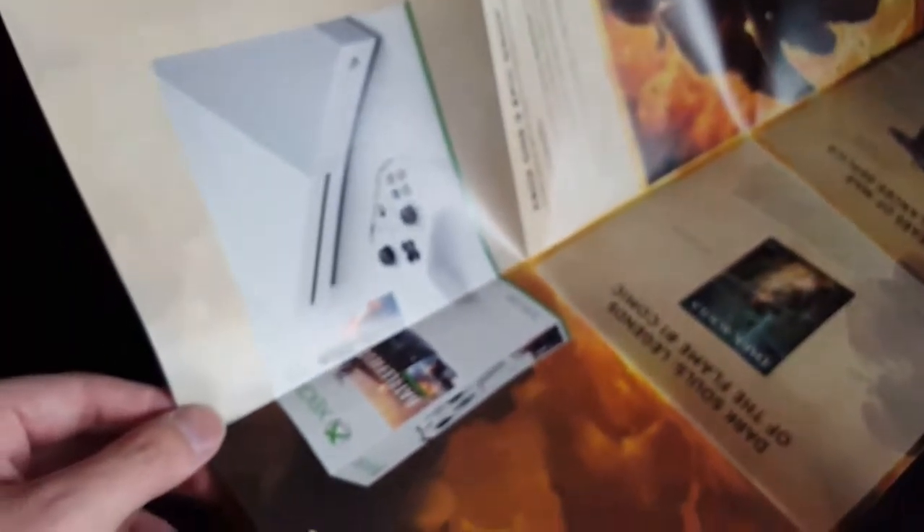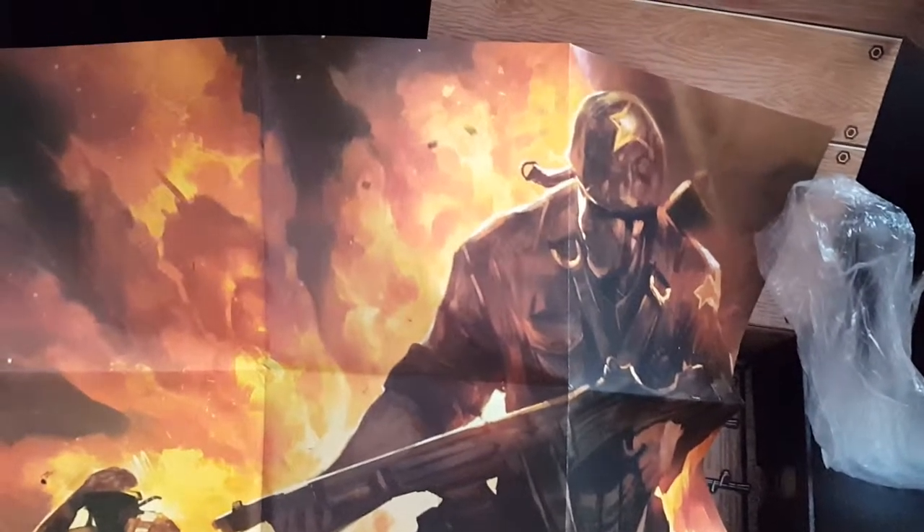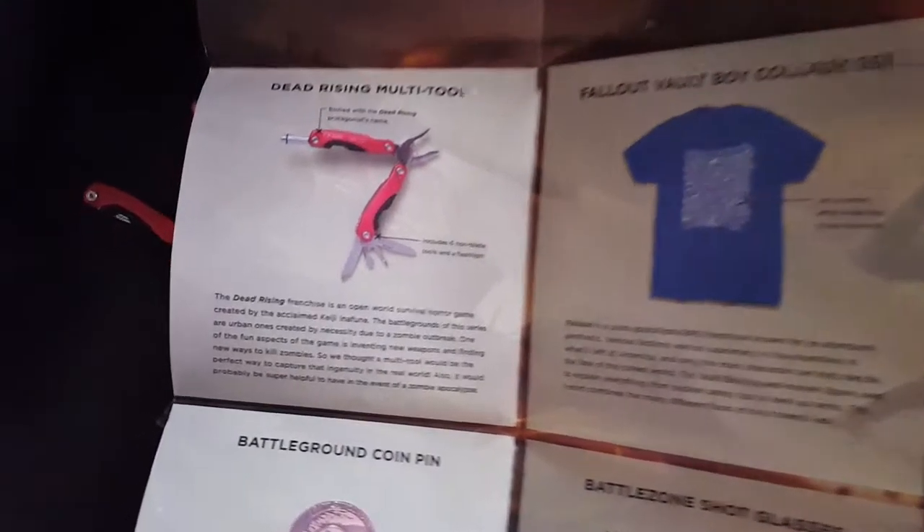I thought there was a book, but it's actually a poster. There doesn't appear to be a book this month — instead there are posters and promotional stuff. This is really cool. They've done away with the book and replaced it with a poster. It's a World War Two, almost Battlefield One-esque kind of poster. They've put all the information that would normally be in the game manual on the back of this poster. So there's your Dead Rising multi-tool info and everything else there.